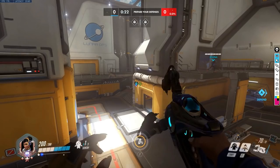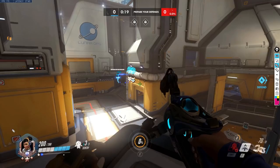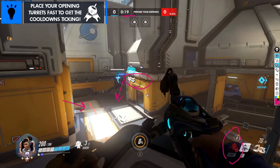One of the first things that you want to do with Symmetra — you want to do this at the beginning of every game, especially if you're on defense — is get to a spot and immediately put your turrets down. Lunar Colony has two main areas where people will come from. You want to put turrets up before the game starts so you can get your cooldown going on these three turrets.